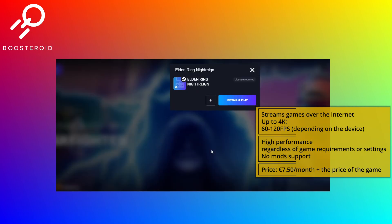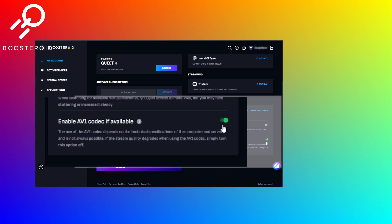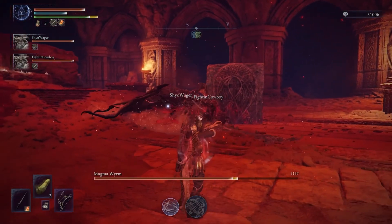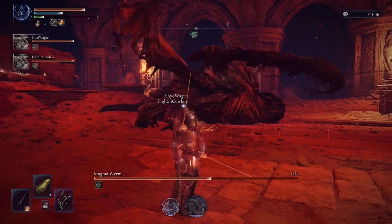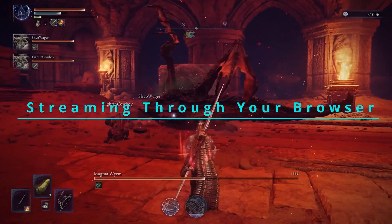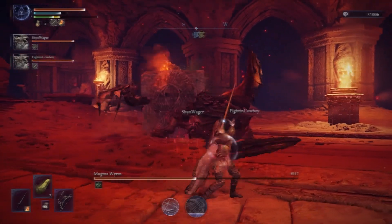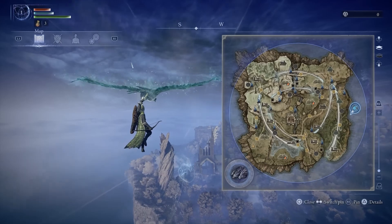Boosteroid is currently the only cloud streaming service that supports the AV1 codec as a feature, which is incredibly useful because it uses up to 50% less bandwidth than older formats. This effectively lowers the internet speed requirements while streaming with Boosteroid through your browser, which means that even if you've got a weak connection, you'll still get a smooth stream and crisp image quality. Or you can just bring the image quality up if you've got good internet.